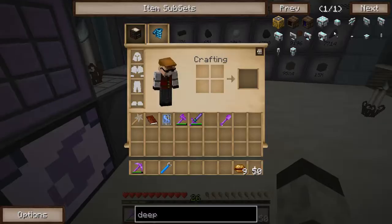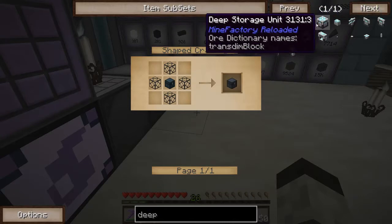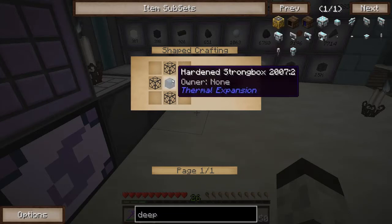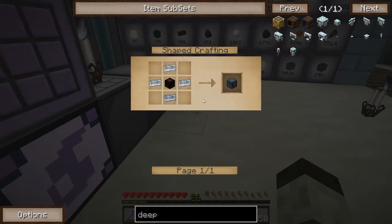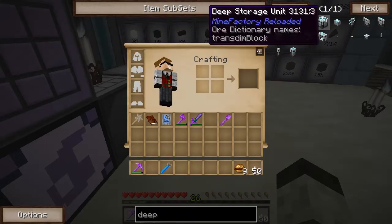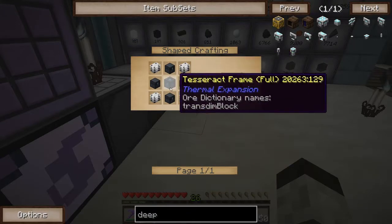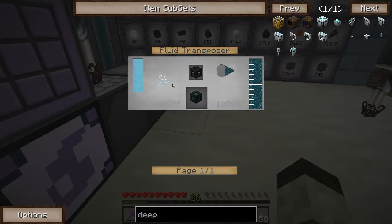This is actually a pretty complex recipe to automate, but it's worth it — it'll save you a lot of time. The next thing to make is a strongbox, which is just a chest and tin. By now you guys should basically know how to automate that in the system. We're done with those two primary components. The last thing we need is a tesseract frame, which I've also fully automated.